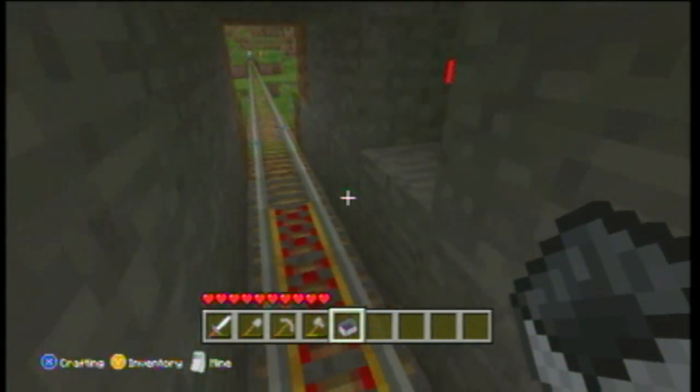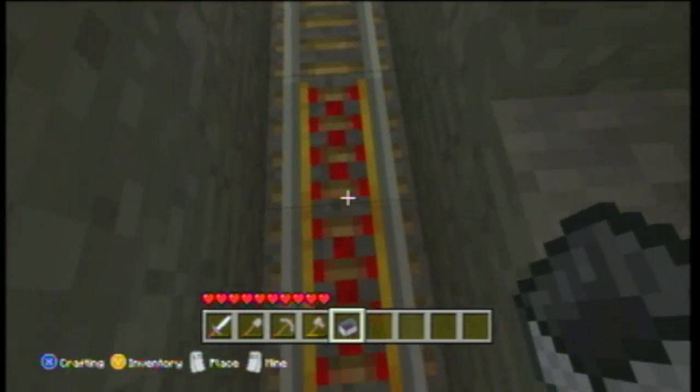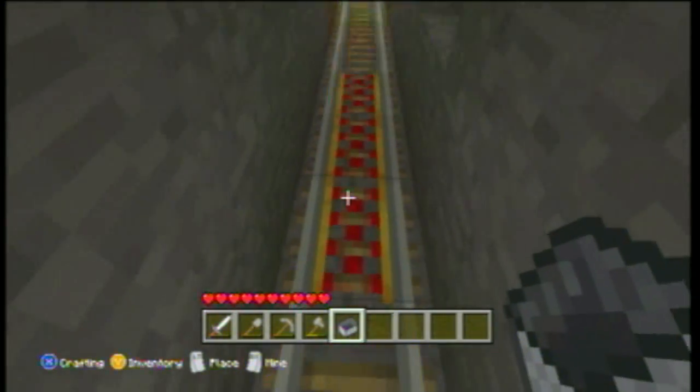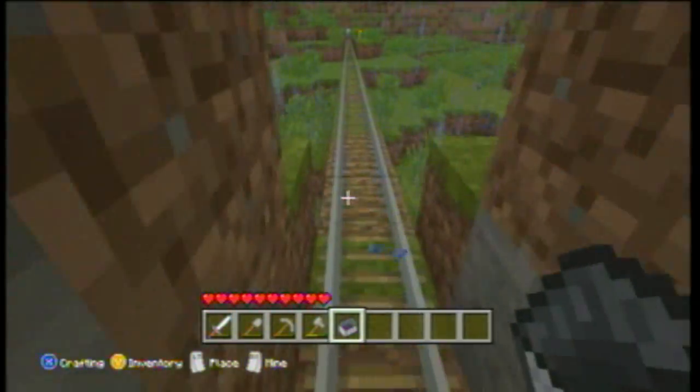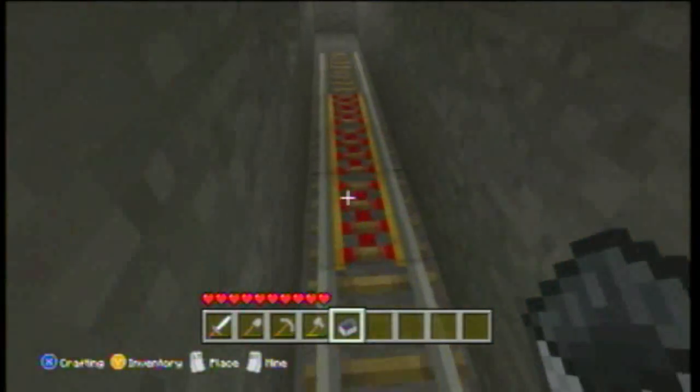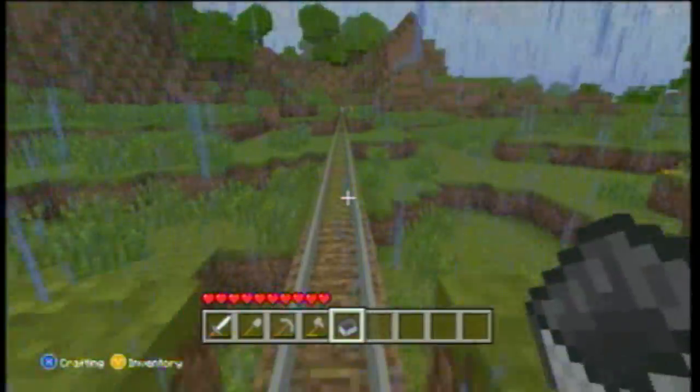A simple tip: in order to get the power rails to work, first of all you need a redstone torch — you just put it on a block next to the rails. The power rails, or booster rails, are here, and redstone helps with anything you need for electricity basically.